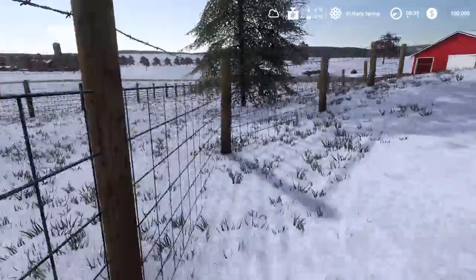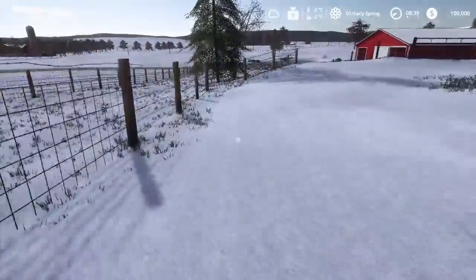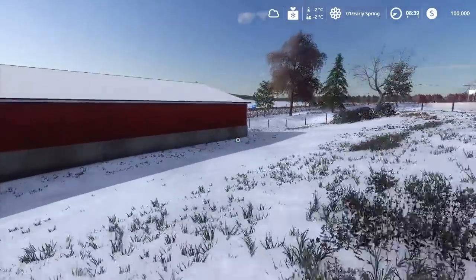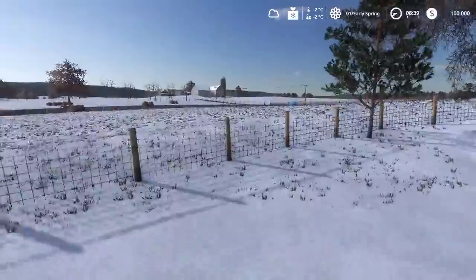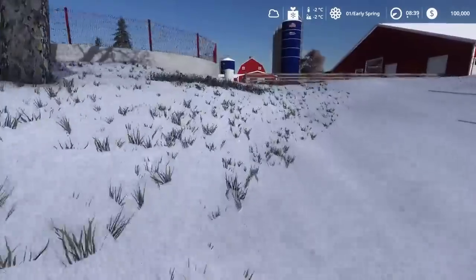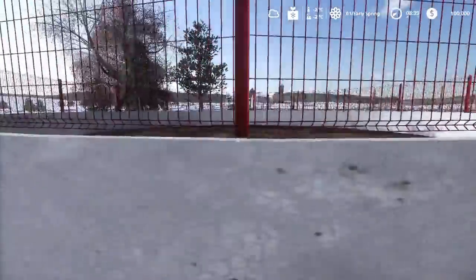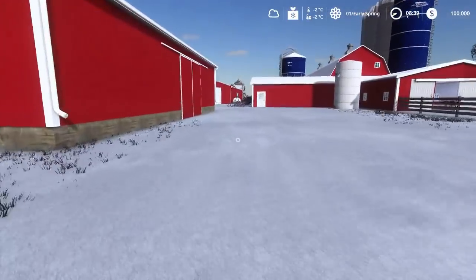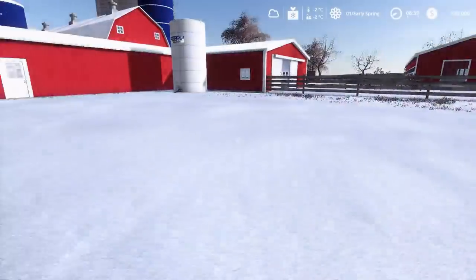Up here you've got access to the pasture. Cows can only graze and use the feeder ring — you can see the light blue ring in the distance. In spring, summer, and fall they'll graze on grass. In winter, if you want to keep them out here, you've got to use the feeder ring. The freestyle barn is the only barn on this map that produces slurry, and you can unload it here.